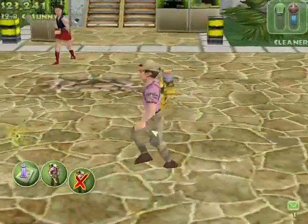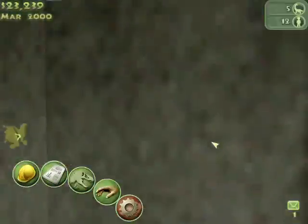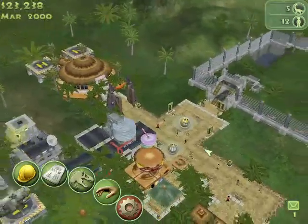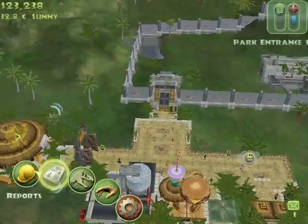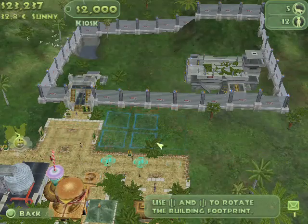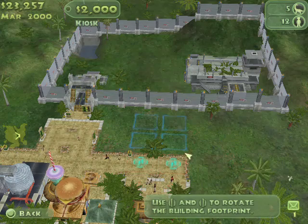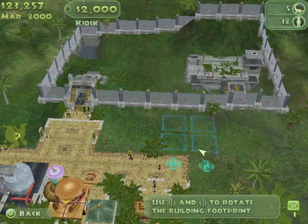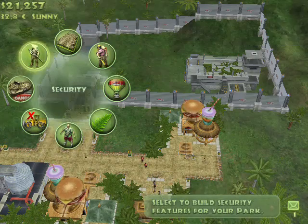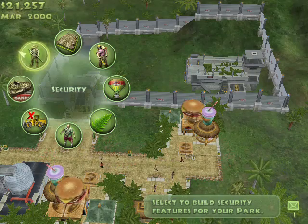They're actually all clones — that's why they all look the same. Looks like more visitors. I always like to have at the start at least two kiosks, because it gives them some options. Once it gets crowded, I'm gonna try to get some rest areas, because there's gonna be a lot of people coming through this small area. I think you should have a place to sit down and relax.